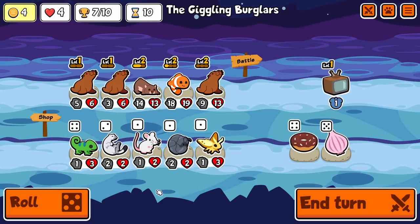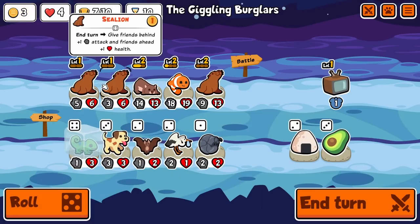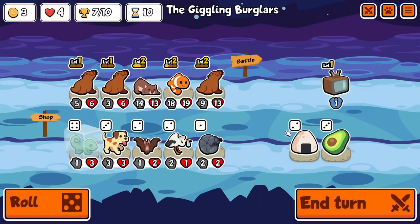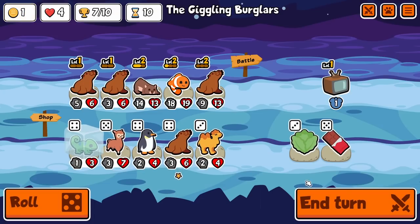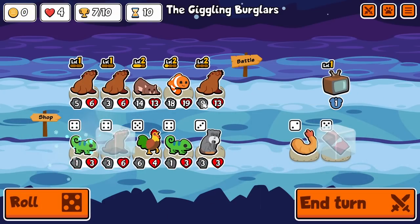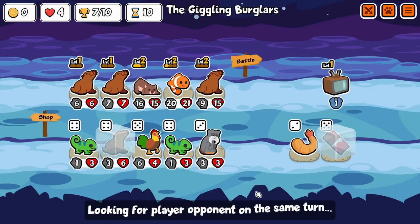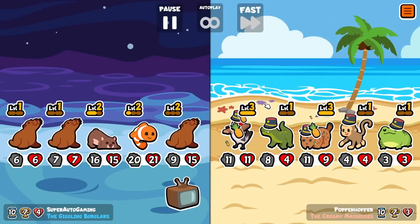We'll run triple sea lion! I would have sold a sea lion there if a pill had shown up. We will be able to get a level three wombat, but we get two level ups which hopefully means we can see pteranodon or tiger.